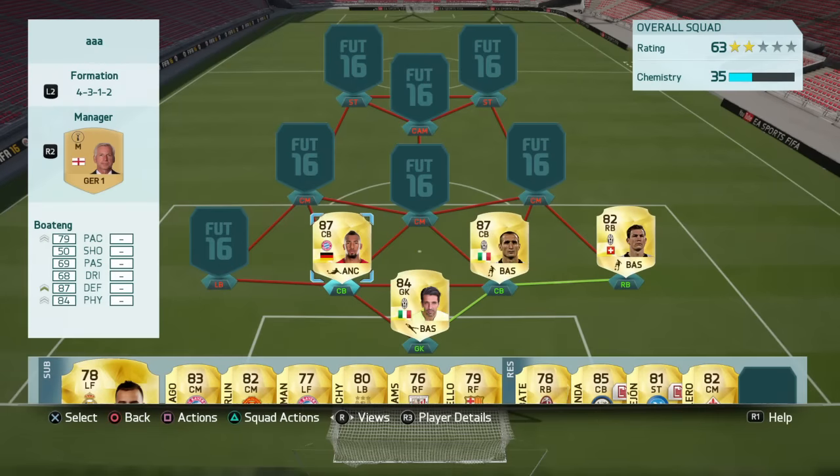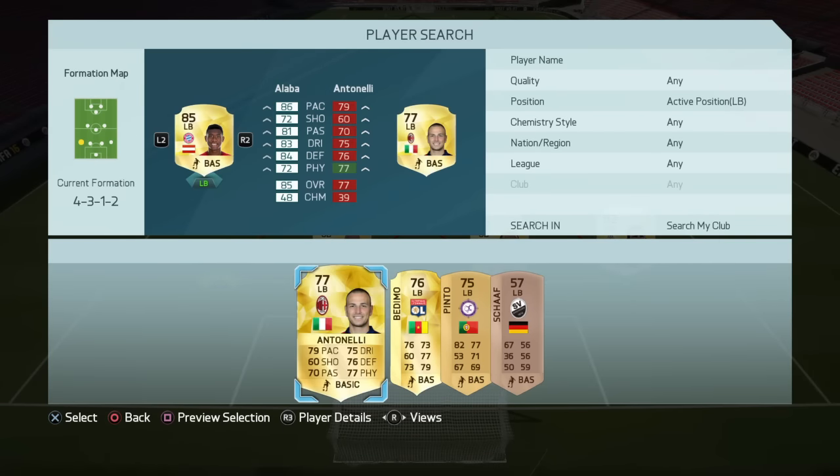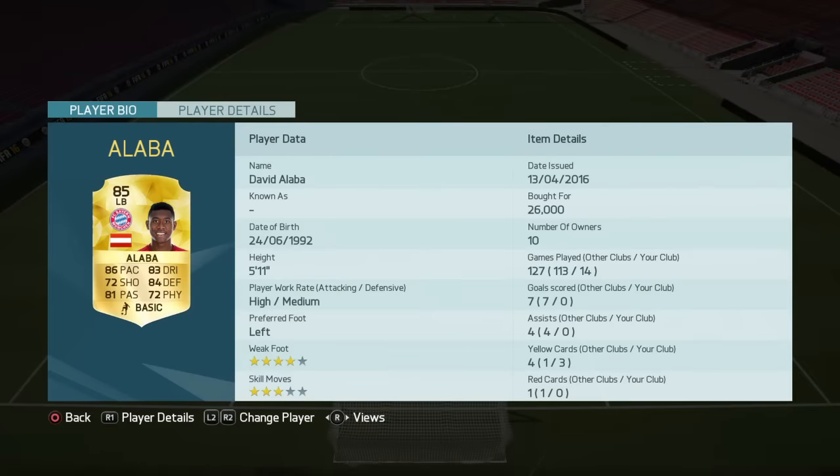Moving on to left back — probably one of the best left backs in the game — that is Alba. This guy is insane: 86 pace and 83 dribbling, 72 shooting which is amazing on a left back, 81 passing, 84 defending and 72 physical. High/medium work rate so he likes to get forward, four-star weak foot and three-star skill moves. Definitely one of the best left backs in the game.